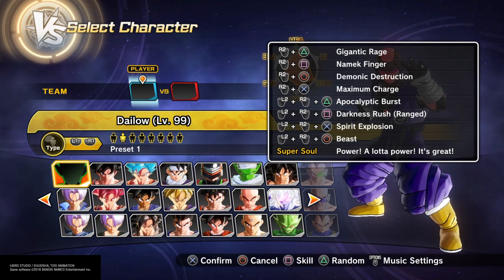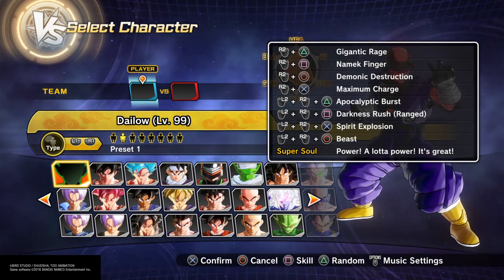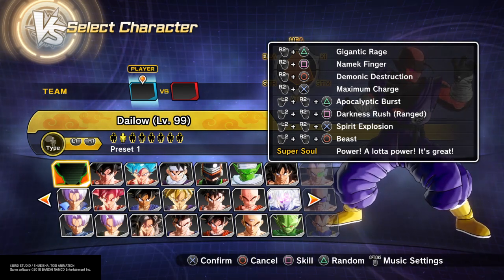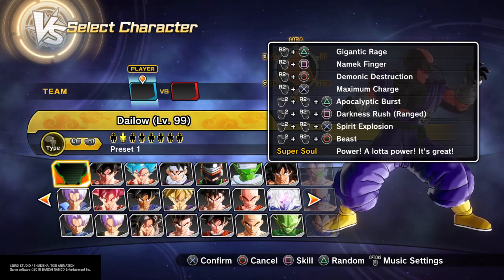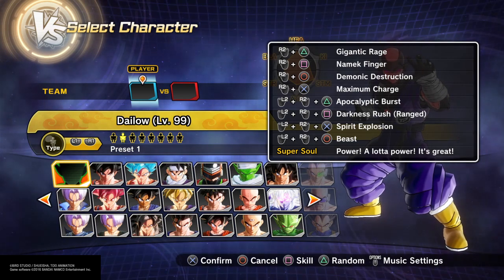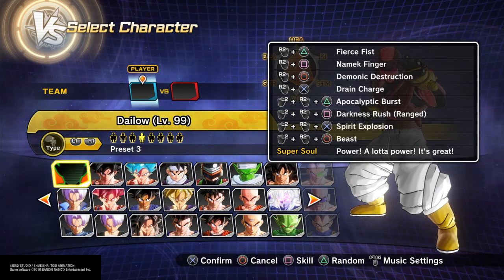So this is my default grappler build: Apocalyptic Burst, Darkness Rush, Demonic Destruction — I almost said Demonic Finger — and Gigantic Rage. Anyone who's played this game for a while knows how Gigantic Rage, Dynamic Finger, and Darkness Rush work already, so I'm gonna use this build to show off Apocalyptic Burst.